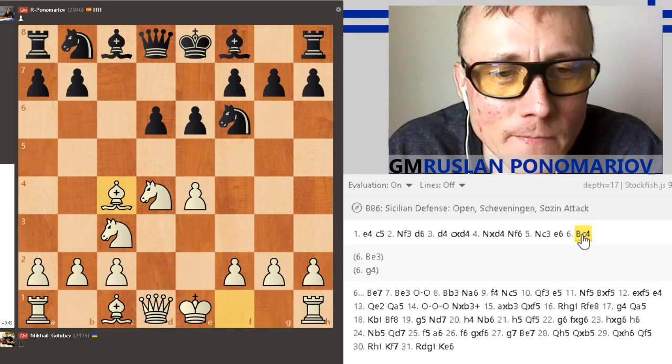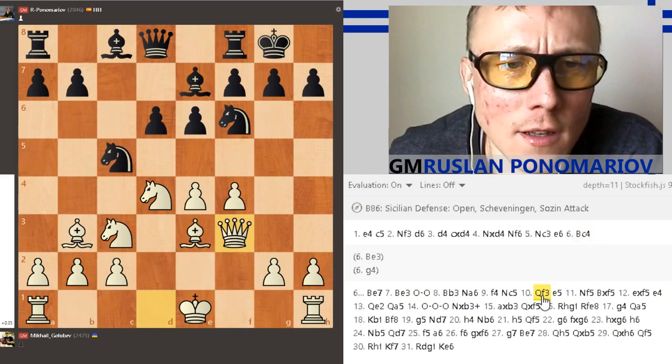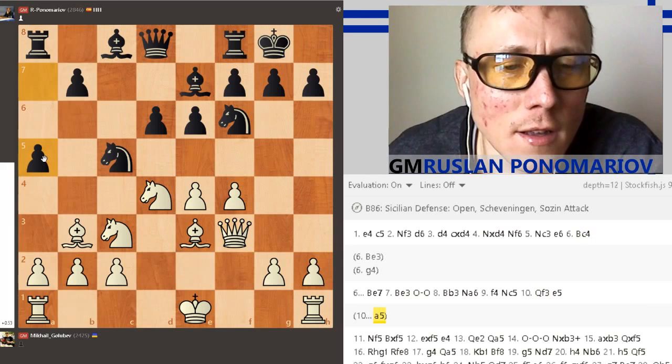What can I tell you? On move 10, I think the most principled move for Black is A5. A5, yes, and the line goes longer — A5, a specific idea for this line.